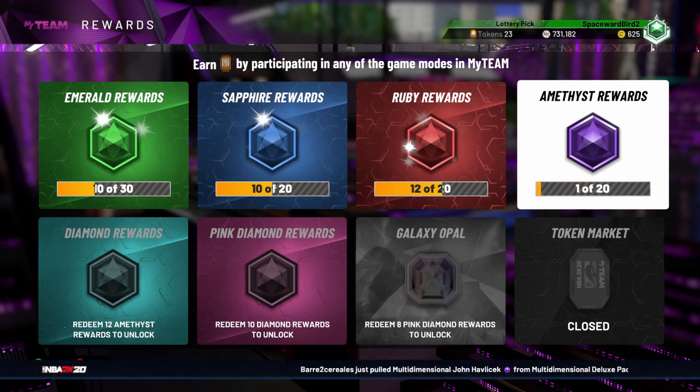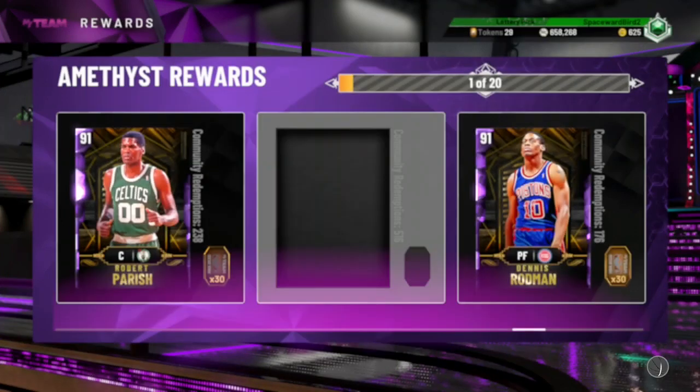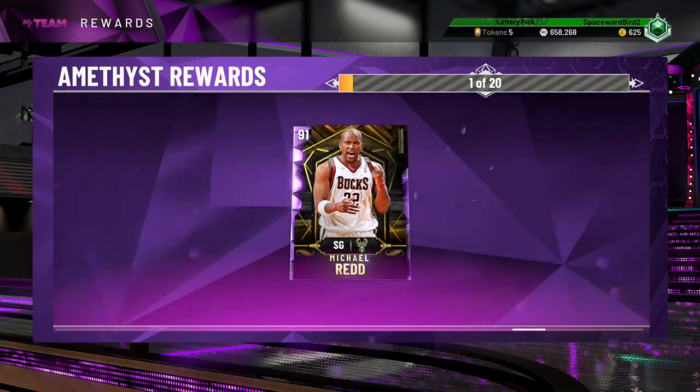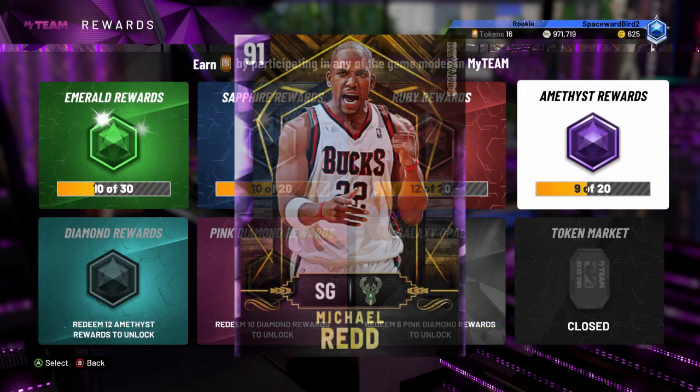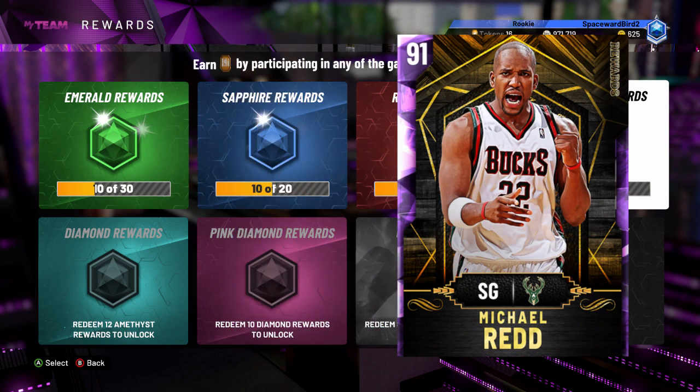Last weekend I just cracked into the Amethyst token reward market and picked up Amethyst Michael Redd. This past week I've added DeAndre Jordan, Derek Coleman, Shane Battier, KJ, Tom Gugliato, Rudy Gay, Brian Winters, and Dennis Rodman. Of these cards, Michael Redd is probably my favorite — quick shot release, 94 open shot three, can finish strong inside with a 70 driving dunk, good speed with the ball, decent ball control, 19 gold badges, one Hall of Fame badge: volume shooter. The card has gold range extender.